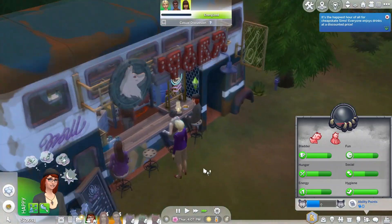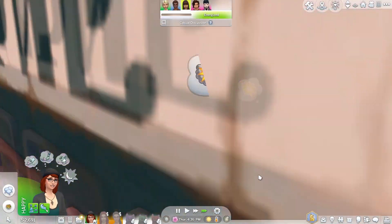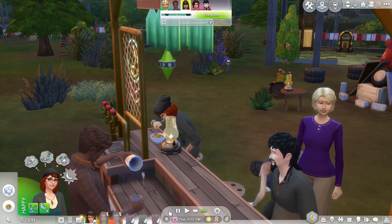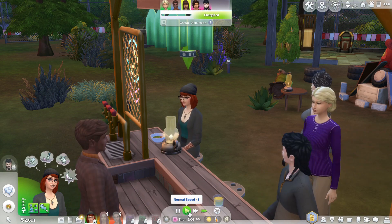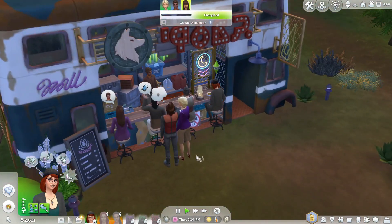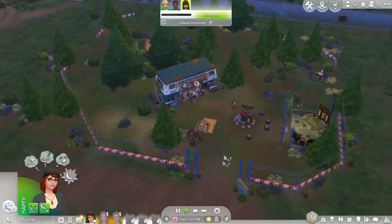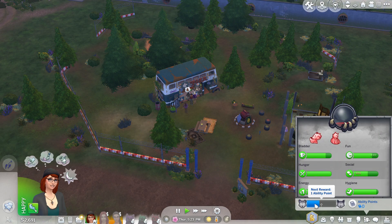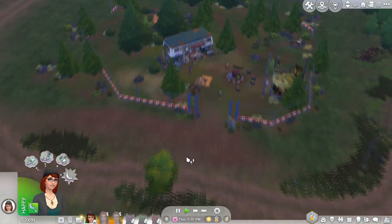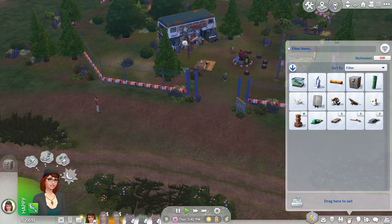Hello everybody and welcome back to the Occult Rags to Riches challenge. We are in the process of searching for the Moonwood Mill relics in Moonwood Mill with our werewolf. Our witch and vampire are at home doing their own thing. We're at Moonwood Mill because it costs a thousand simoleons to travel to a different world, so we're trying to find as many relics as we can. We've found five relics out of a possible twelve so far.